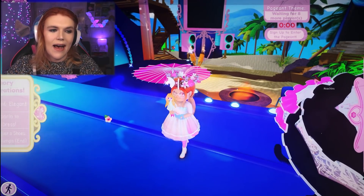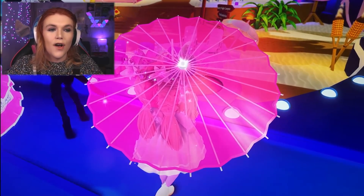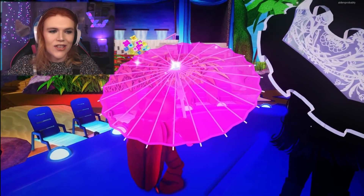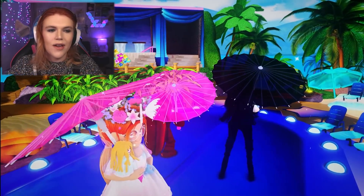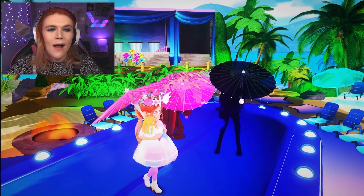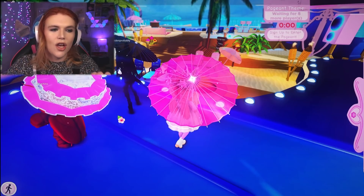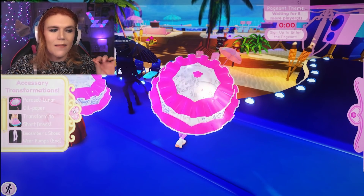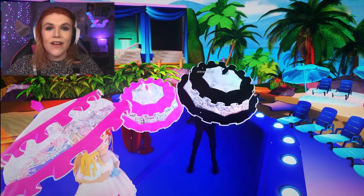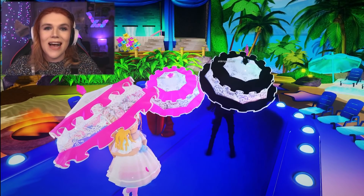Now just to be clear, the 2019 parasol does still have the oil paper lantern toggle, and the oil paper lantern toggle for the 2019 parasol is identical — as you guys can see, it is identical to the 2020. They are completely the same. So 2019 parasols and 2020 parasols all have the exact same oil paper lantern version, but you guys can see that the 2019 original ergy parasol now has an animated star.